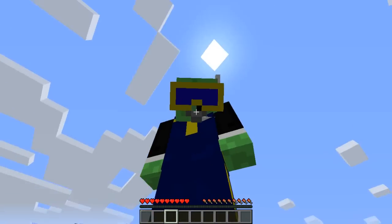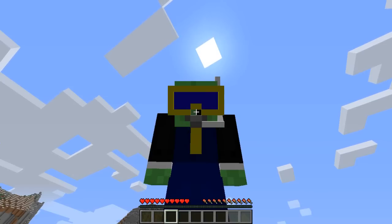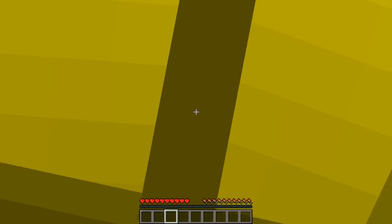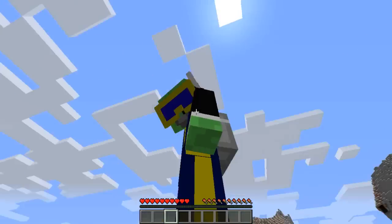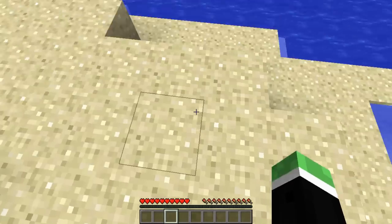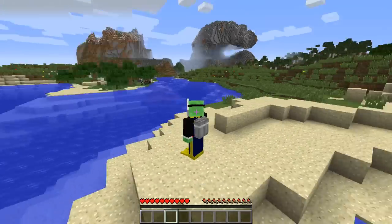Hello everybody, my name is Mr. Williamo and welcome back to another video. Today we're back in Minecraft. Thank you so much for clicking on this video. As you can see, I've got a snorkel on, I've got a wetsuit on, I've got an air tank, and we've got some awesome flippers that we can't see when we look down, but when we go like this we can see them.